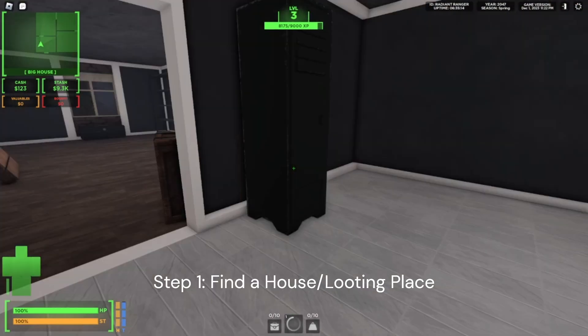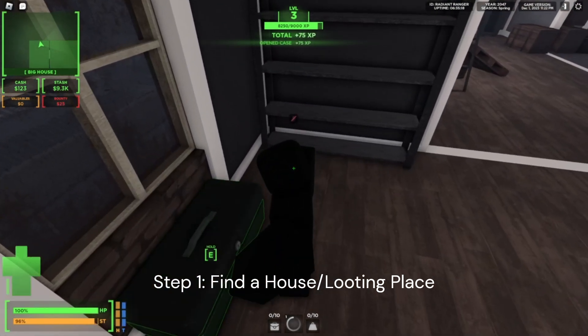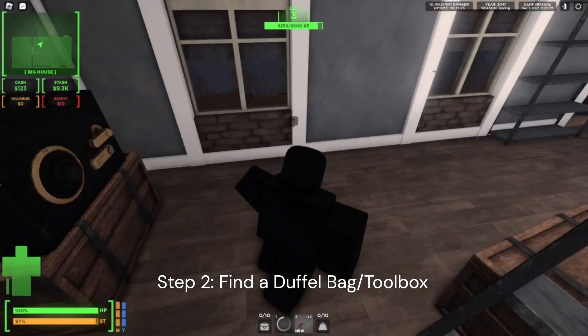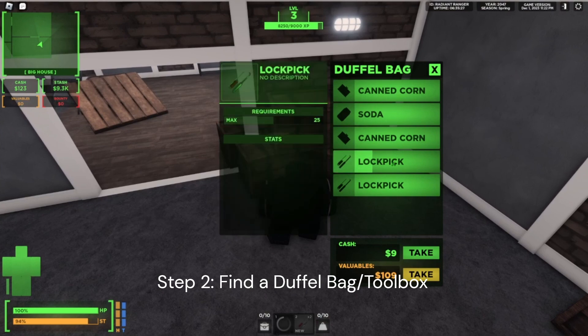Then you're going to want to go in. There's going to be things to lockpick. You'll find either this — oh, two lockpicks right here — or you'll find a duffel bag. Let me find them right here. These have lockpicks. Two lockpicks right there.